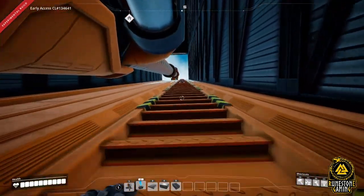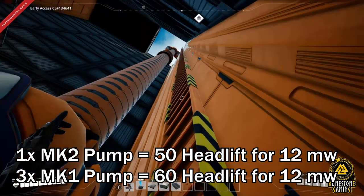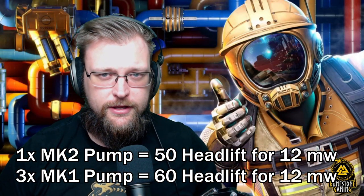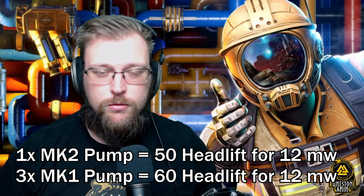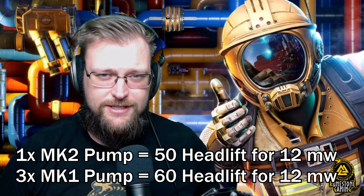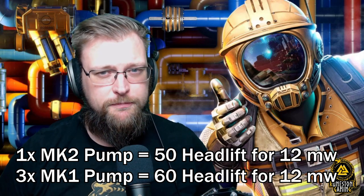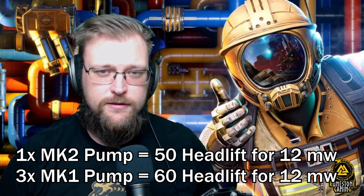Now let's talk about the MK2 pump. The MK2 pump requires 12 power to run while the MK1 pump requires 4 power. You can simply run three MK1 pumps for 10 more head lift compared to the MK2 pump at the same power — 60 head lift versus 50 head lift, both at 12 total power. The MK2 pump is power inefficient.